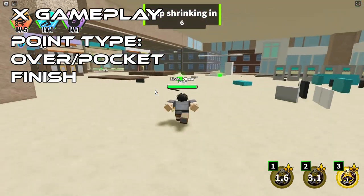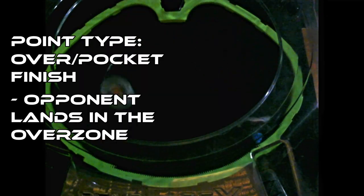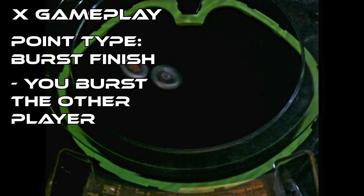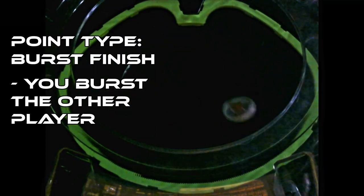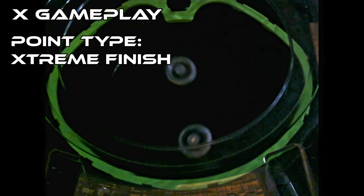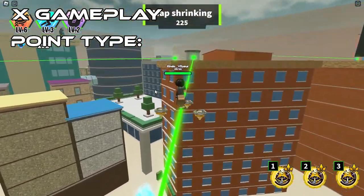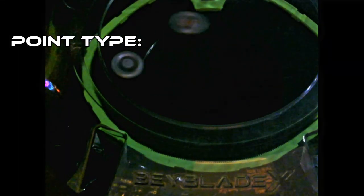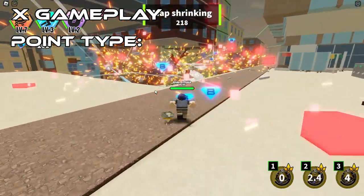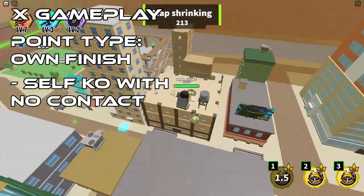Next is an overfinish or a pocket finish — it's when an opponent lands in the overzone pockets highlighted here, and it grants you two points. Next is a burst finish: a burst finish is when you burst the opposing Bey, separating their parts, and it grants you two points. Lastly is the extreme finish: an extreme finish is when the opponent lands into the extreme zone highlighted here, and it grants you three points. There was one more rule recently implemented to prevent outrage from players — it's called an own finish. An own finish is when you self-KO into a pocket with no contact, and it grants you one point.